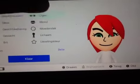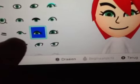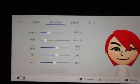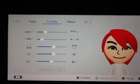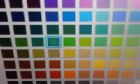Now, for the eyes, you want to pick these eyes right here, and put them in this position right here. And for the eye color, you just want to make it green.